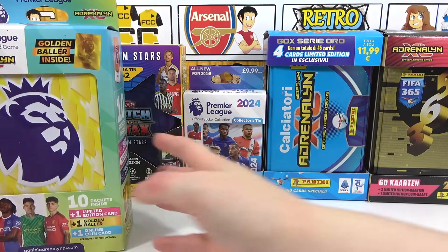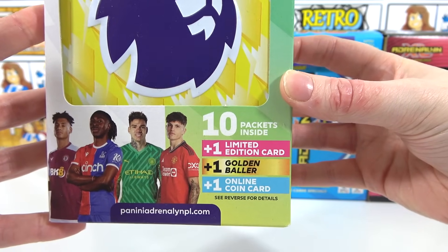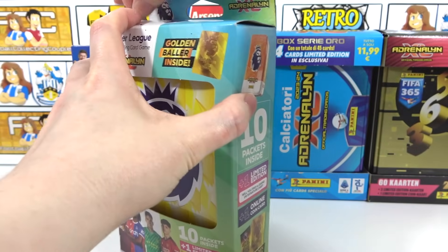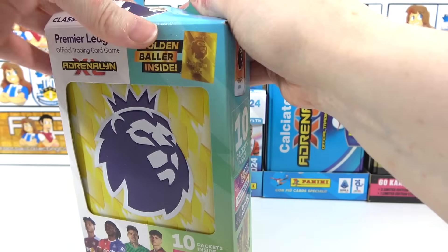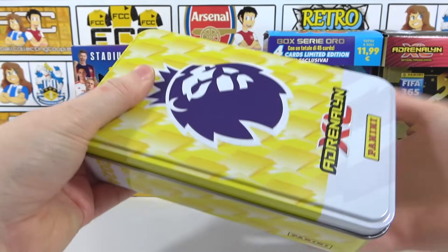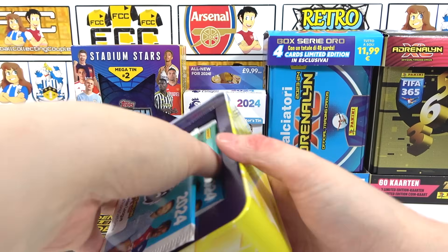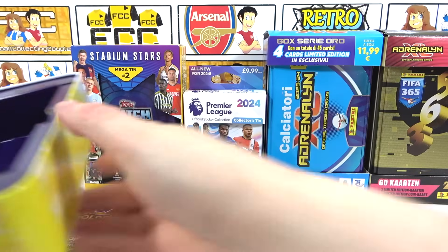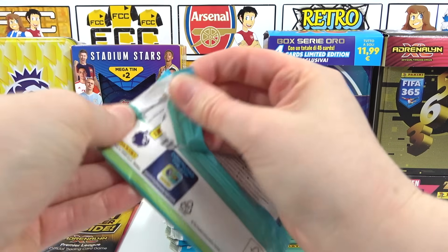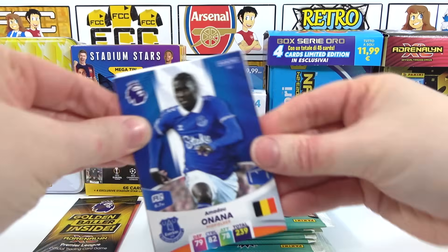We have the Adrenaline XL Premier League main collection, the Match Attacks main collection, the Panini stickers for the Premier League, the Adrenaline XL Calcio tin, and the FIFA 365 tin. So we're going to start with the Premier League tin, and this one does cost £11.99. You get ten packs, a limited edition pack which could be a signature or even autographed, a guaranteed Golden Baller, and an online code. We did open all of these tins when they were first released, but we're doing this to compare all the collections so far this season.